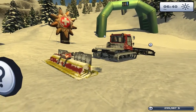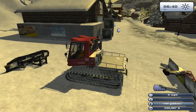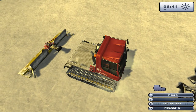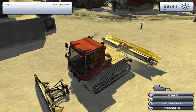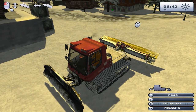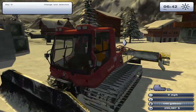So here's our snowcat, obviously. It's got a plow and... something else. What is this? Okay, a groomer is what this is. And this is... attach a plow, I guess? Oh yeah, there we go. God, that sound is a bit loud. There I am, look at me! Holy shit.